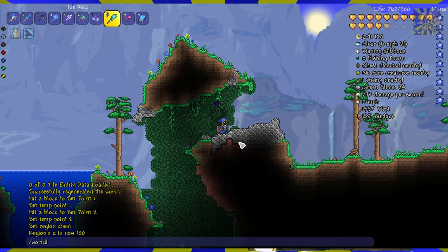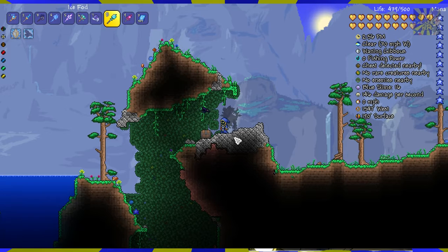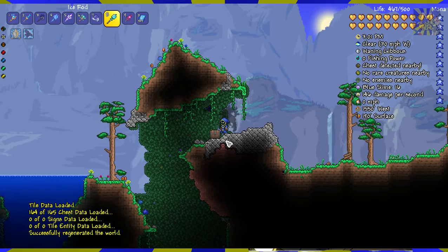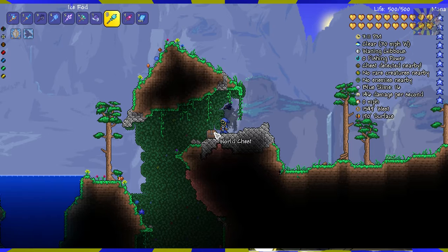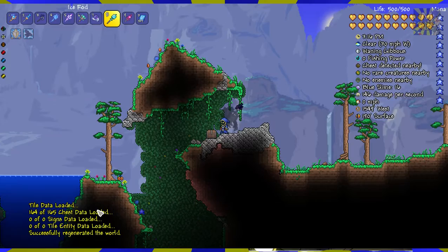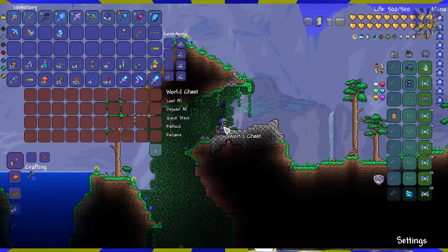And now load this world again. Load world and it's 1469987108. It should now say 164 out of 165 chests were regenerated, and you'll notice it says that this chest was completely ignored. If I actually looted this chest and then the world regenerated, the chest would still be empty and it would not have refilled that chest. So basically only 164 of the chests in this world were actually refilled and restored to their original state — this chest specifically was ignored.